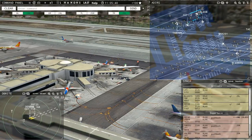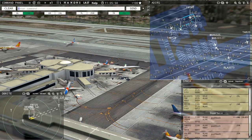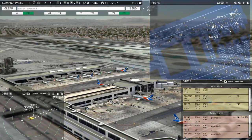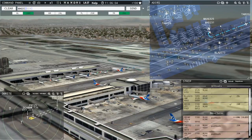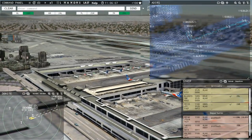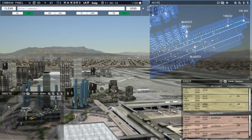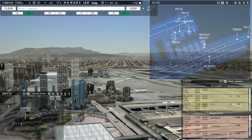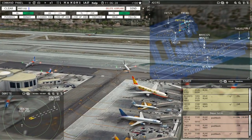Magic 231 requesting push and start. Magic 6325 requesting push and start. Magic 231, pushback approved, expect runway 25 right. Magic 6325, pushback approved, expect runway 25 right. Now it's getting a bit busy. Value 263, runway 25 right, cleared for takeoff. Value 404 ready to taxi — Field Air 110 ready to taxi. Value 404, runway 24 left, taxi via Echo. Field Air 40, runway 24 left, cleared for takeoff. Leslie 728, taxi to terminal via Zulu Echo.